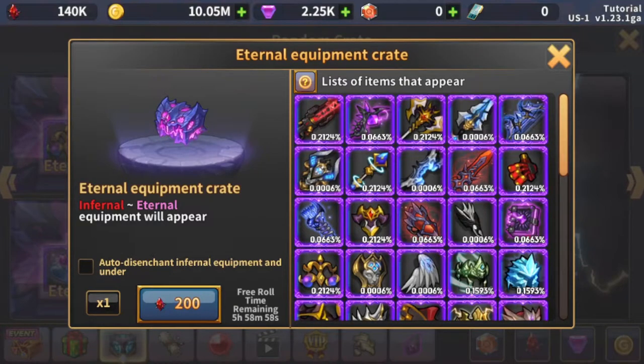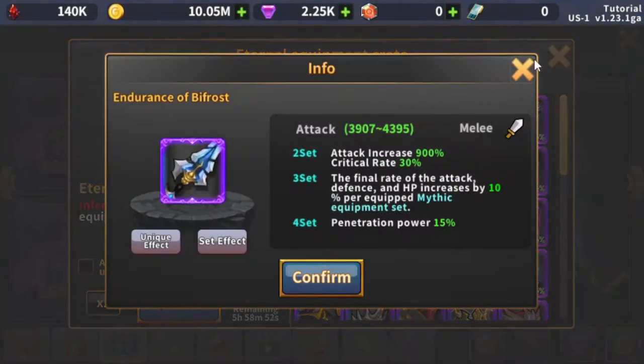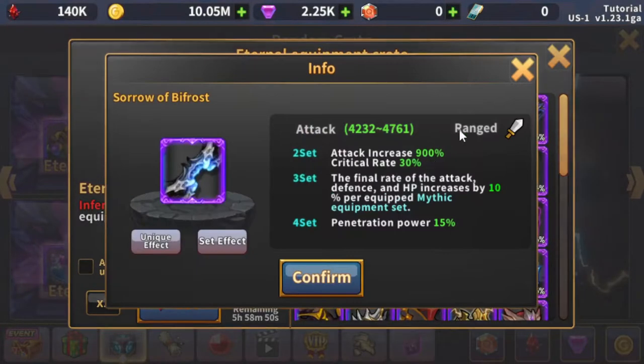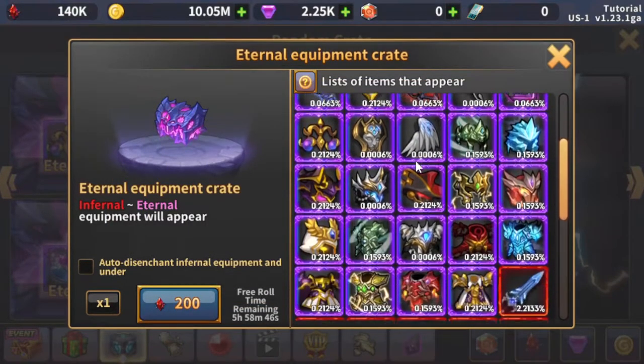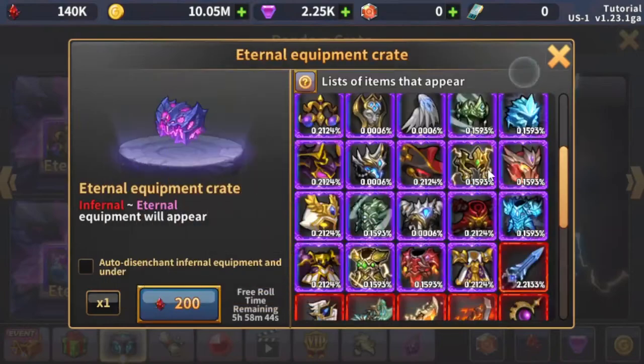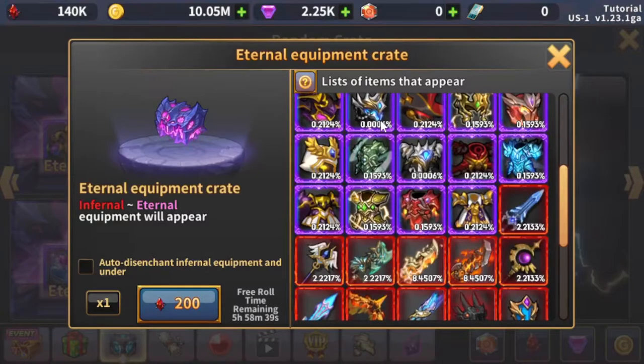For Mage, Ranger, or Warrior, or any Bifrost gear — that's the Joy of Bifrost, Endurance of Bifrost, and Sorrow of Bifrost — any of this Bifrost gear is hard to roll but very crucial and has some nice set bonuses. I am going to roll all the stones and go over any important things that I get.